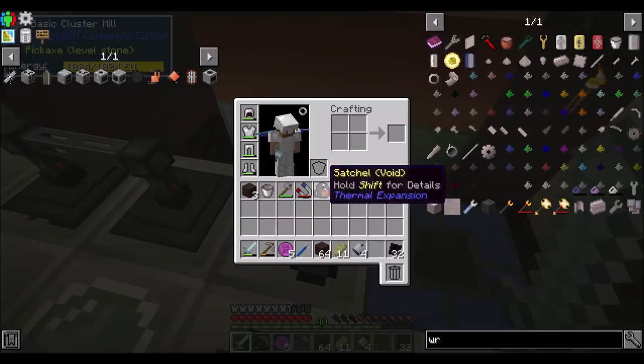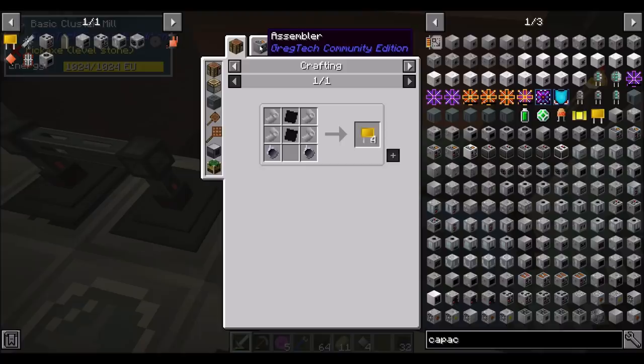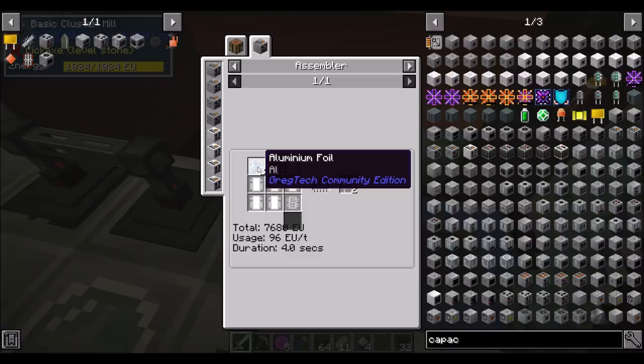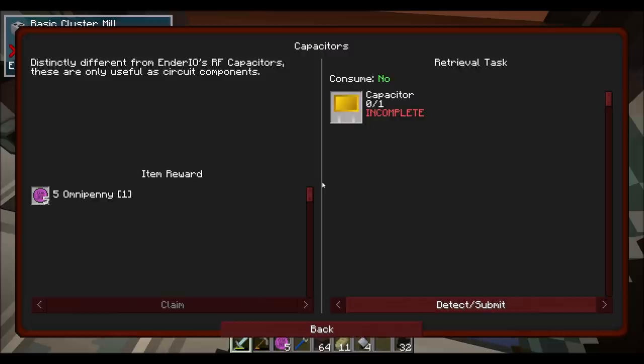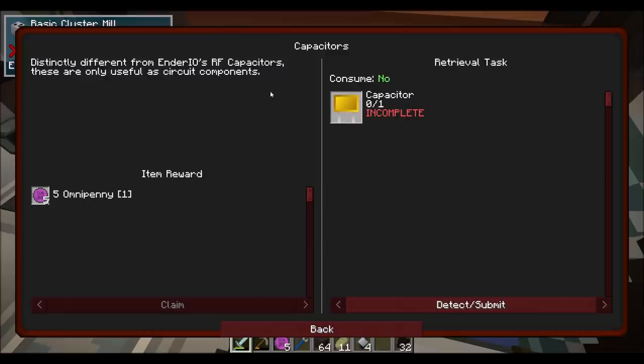So a capacitor — this dude, we're going to want to add here. This can be made in an assembler with a polyethylene sheet and aluminum foil. And aluminum foil is just aluminum plate. That cluster mill actually makes things a lot cooler. So this is apparently a path to making circuits easier.